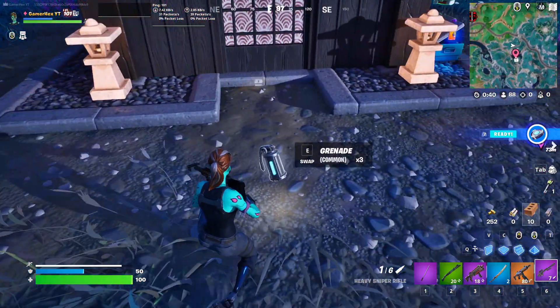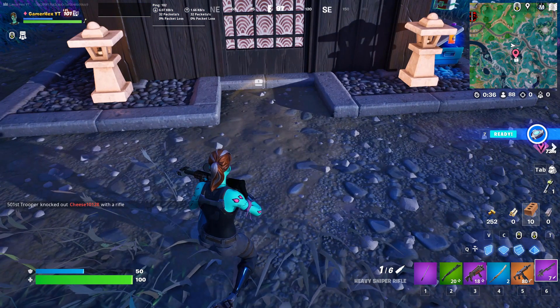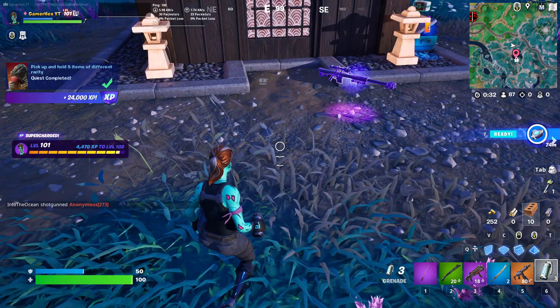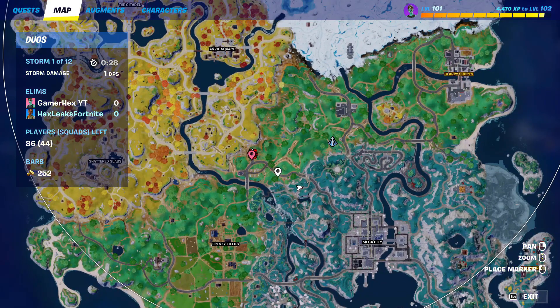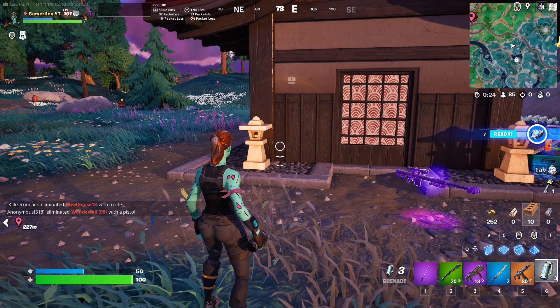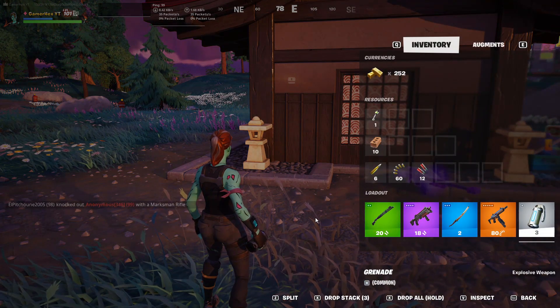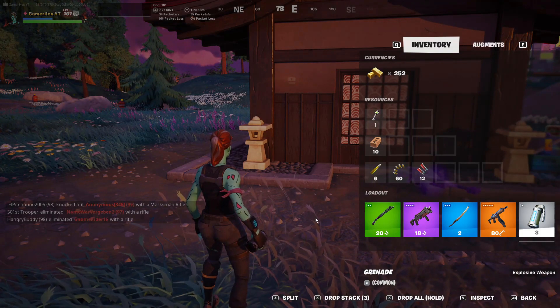And as you can see, we find the gray item finally. That was actually the hardest item to find — the gray item. So if we grab this grenade, as you can see, the challenge will be done. Also, if you don't want to get the legendary, you can still get the mythic by going to the light server. I think this is the fastest method to get all five different items. Thanks a lot for watching, good luck, and see you in the next one!